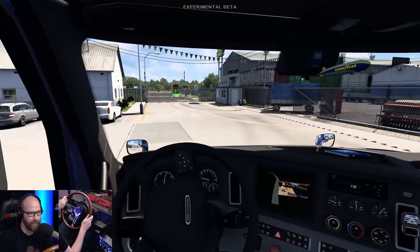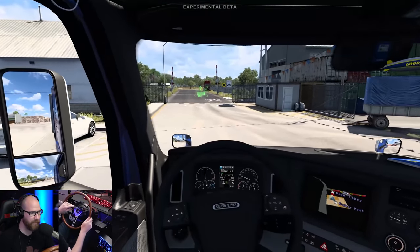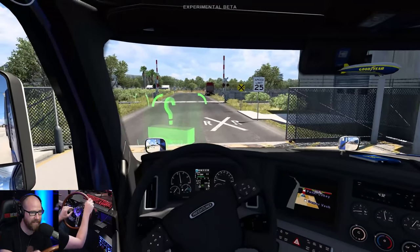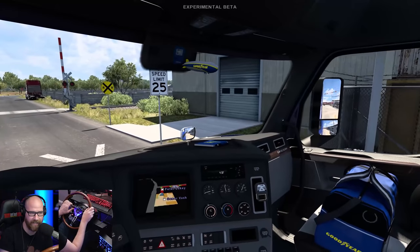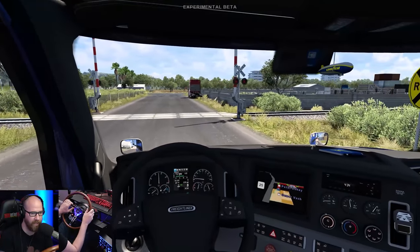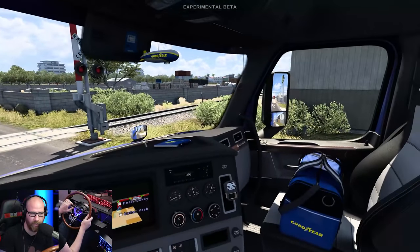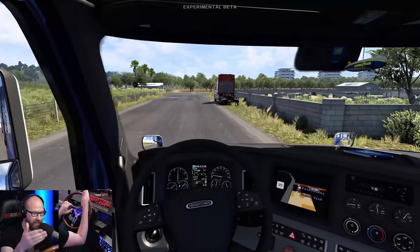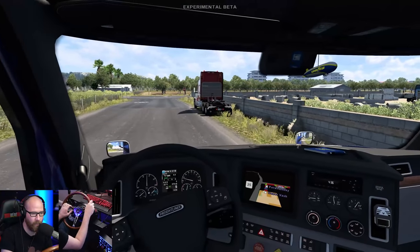Automatic transmission. Steering wheel holder today. I'm going to roll my window up here so we can actually talk. As you can see at the very top it says experimental beta — that's because it is an experimental beta. Unfortunately, this 1.41 does not work with my motion platform, so no motion platform today. However, the things you're going to see here are going to be well worth it.